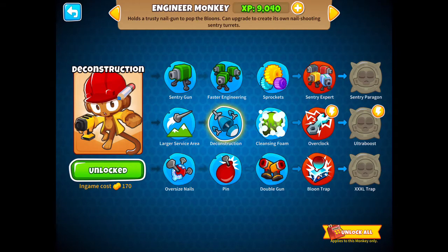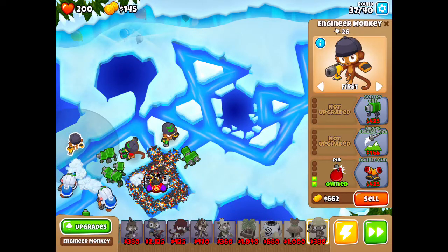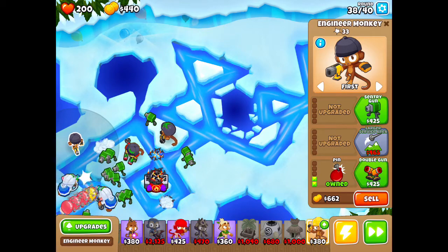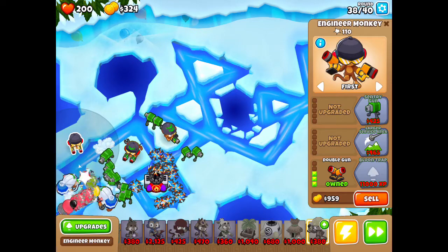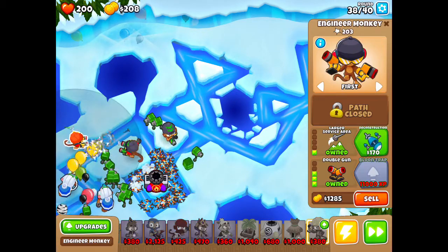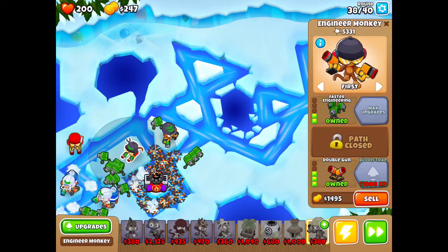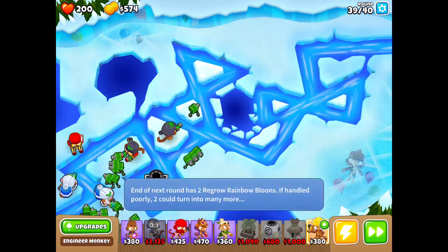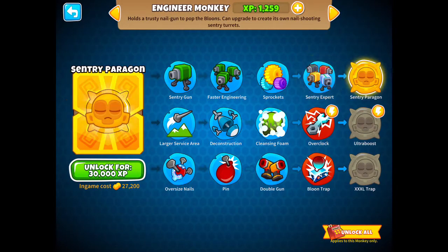Something — I don't know what I'm gonna do. Oversize Nail, Pin, double gun. This is the one tower that will not have turrets. Oh, that looks cooler than this guy, but in the pictures they look the same. Upgrade for Engineer: I can get Sentry Expert now.